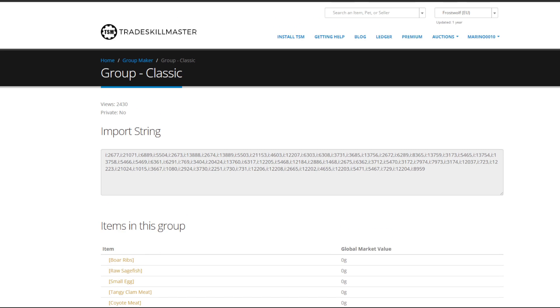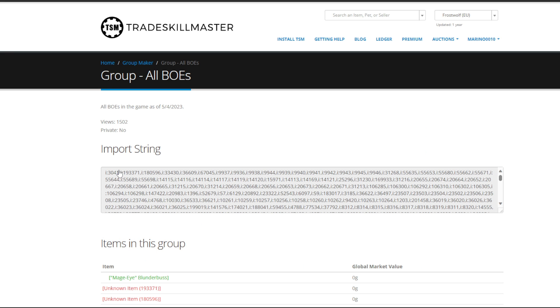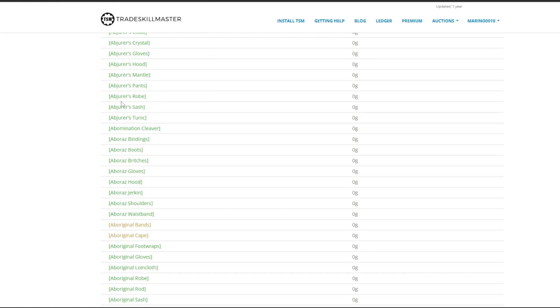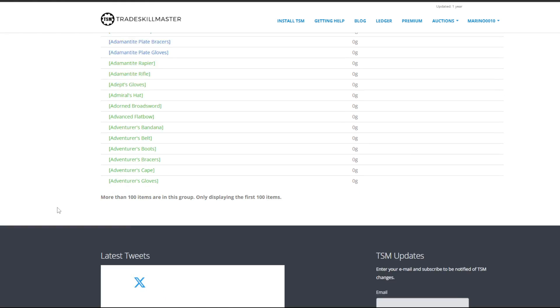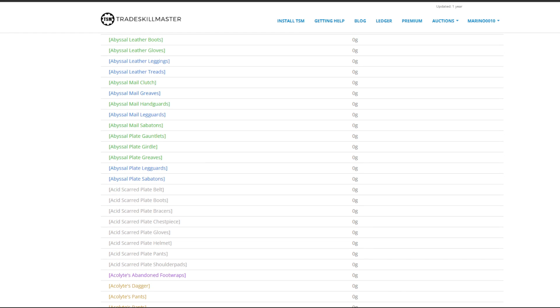You'll end up on this page here. As you can see, I'm already on the group page. What you're gonna do here is search for a group — these are groups made by other people. For example, let's say 'All BoEs' — click on that, it sounds promising. This one has more than 100 items in the group, which means all the BoEs you can flip will be in here.